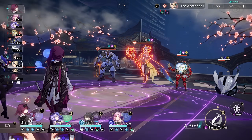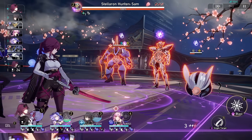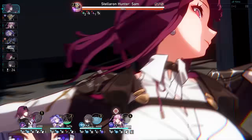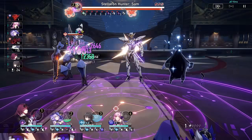In early game, this is even more helpful because break does so much damage. In endgame, Ruan Mei can give your whole team a 68% damage bonus by simply existing and using her skill once every three turns. She's also SP positive, meaning that you are gaining skill points by playing her, allowing your damage dealers to do more.